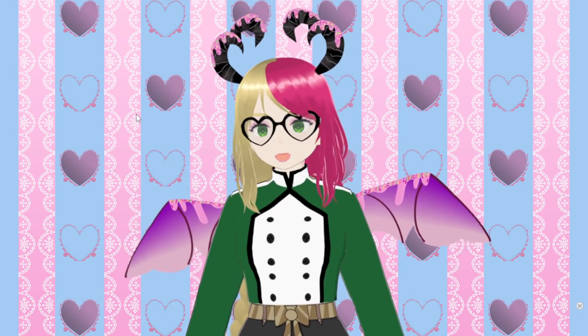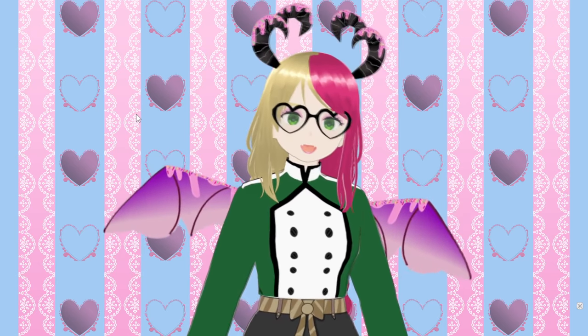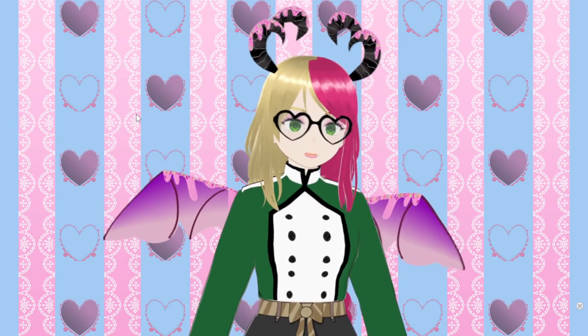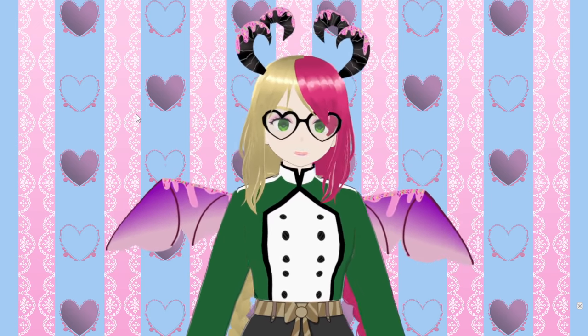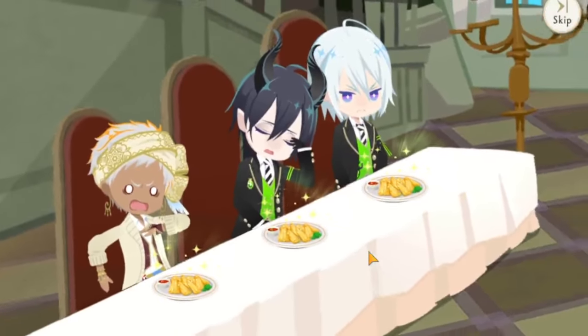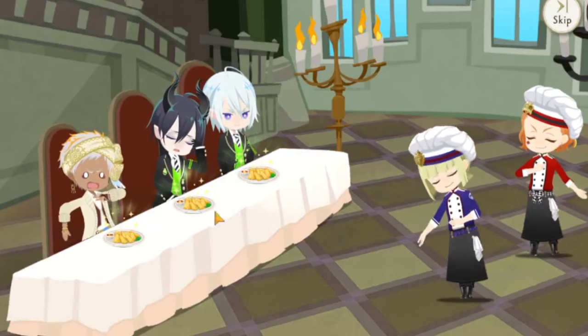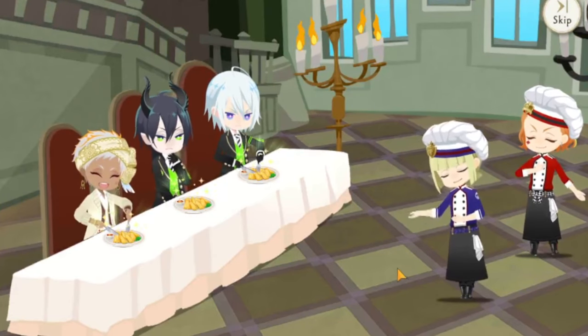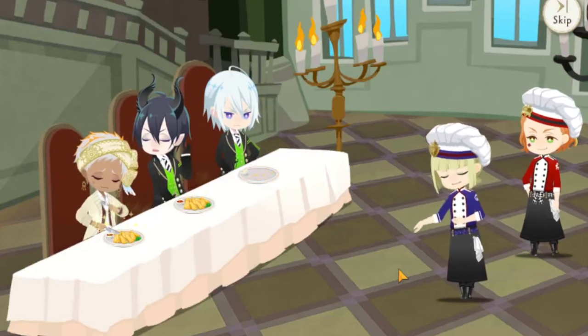Once you've made a dish it's time for it to get judged. There are a lot of factors that go into your final score — some you can control, some you can't. The factors are: your skill level, the judges, and ingredient quality. There will be a panel of three judges drawn randomly from a pool, each with their own standards. You've got strict, okay, and chill judges — strict judges give lower scores than chill judges.